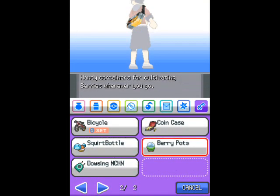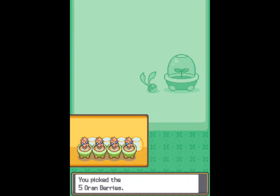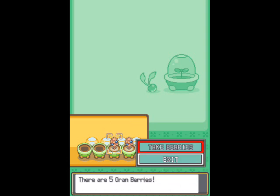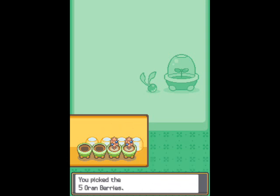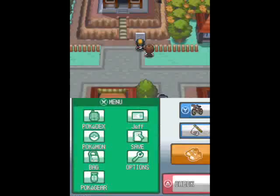First thing to do today, we're going to pick those berries that we planted yesterday — 5 per pot, not bad, that means 20 overall. So if that's not enough to heal that Miltank, it can just die for all I care. Thankfully, it should be more than enough — I think 7 or 8 are required, which should leave me with a dozen or so that will never see the light of day, because it's an Orenberry and it gets obsoleted very fast in this game.